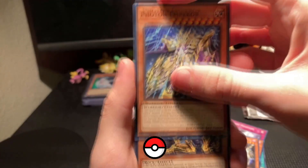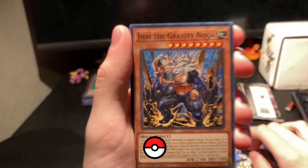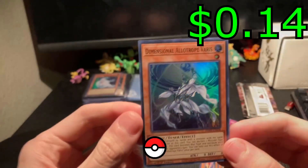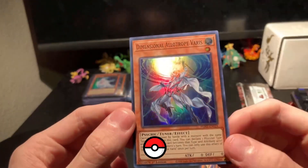Looks like it is a monster. Geo the Gravity Ninja — got this one last time, actually. And for the rare, come on. It is a Dimensional All-Trope Varus. Not the best, but still, I do like the artwork. Dimensional All-Trope Varus.